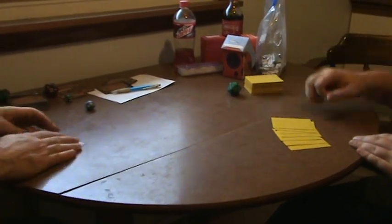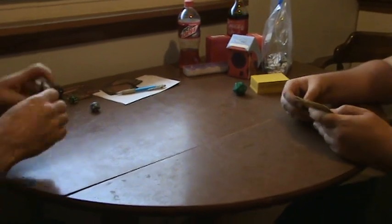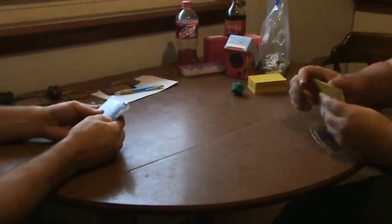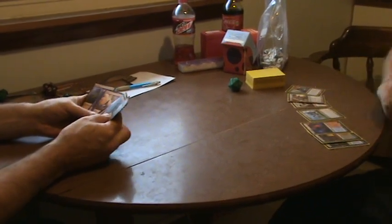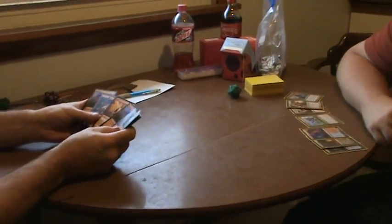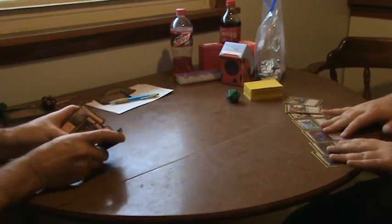Alright, so starting off, you're going to draw seven cards. You get to look at your seven cards and decide if you want to keep them or put them back. If you put them back, you take six. If you don't want those six, you put them back, shuffle, take five. You keep doing that until you decide to keep your hand.